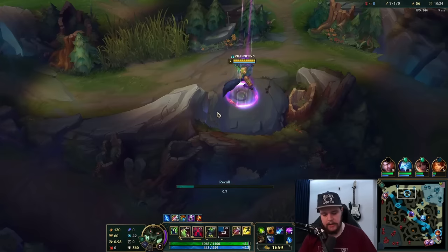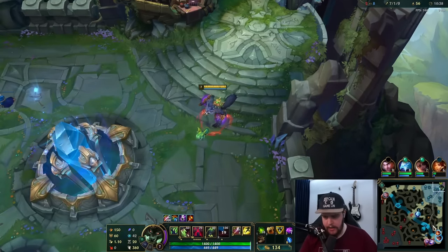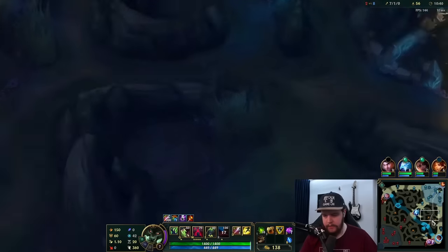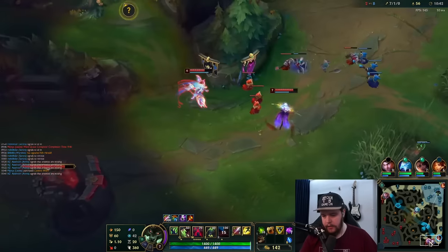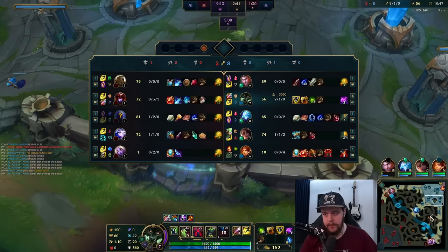This is not going to happen — the wave is going to push into Alistar. I also have Trinity Force in base so I want to pick that up. I could just walk toward my bot side, get everything there, and then look for a bot lane play when the wave bounces back and my bot lane gets back out of base.